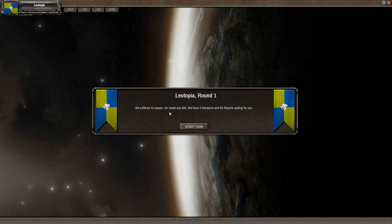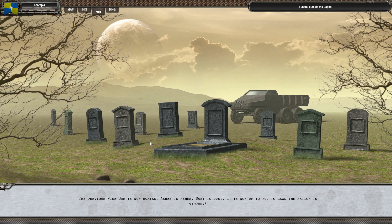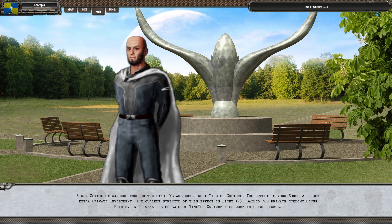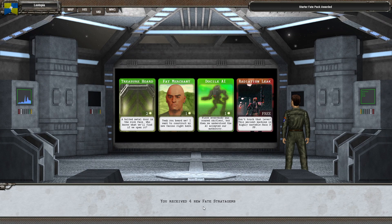It's our turn to play. Round one — we suffered no losses nor made any kills. We have three decisions and 55 reports waiting for us, which is quite a lot. The previous wise one is now buried, ashes to ashes, dust to dust. It is now up to you to lead the nation to victory — you are the wise one of Leotopia. Some subjects cheer your ascension, but not all. You will have to address the nation as soon as possible. A new zeitgeist wanders the land: we are entering a time of culture. Your zones will get extra private investment — gain several hundred private economy bonus points, and in seven turns the effect will come into full force. You also gain some strategy gems.